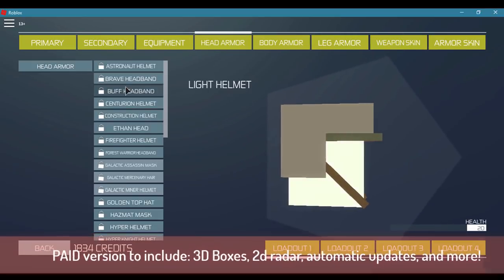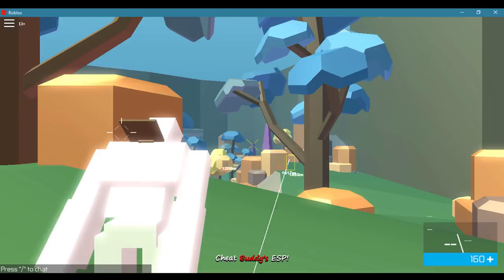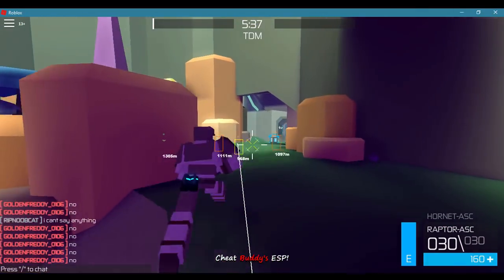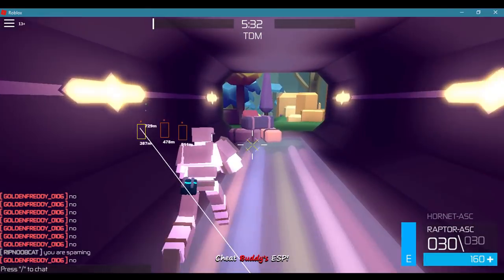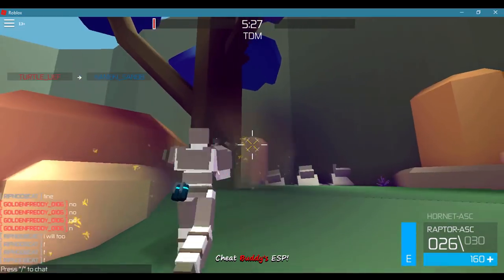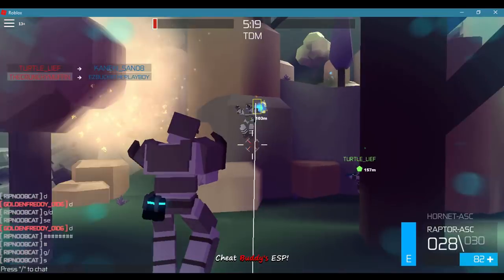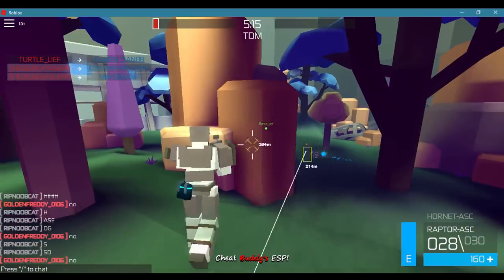I know this cheat is undetected, and I want it to live up to that, so it can't be crashing. The game has a logger where if an exploit crashes, you have a chance to get banned. I haven't experienced it before even when I've crashed, but I don't know — it's been happening to some people, so I'm not going to doubt it. You don't have to worry about that issue with this cheat.